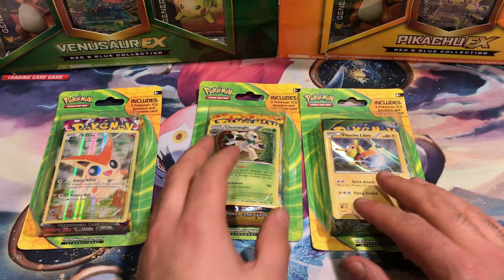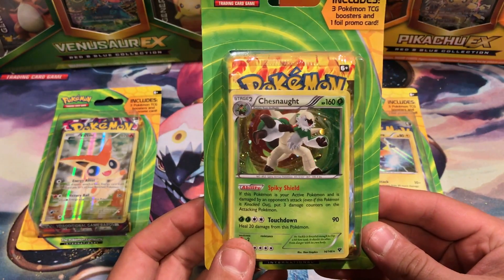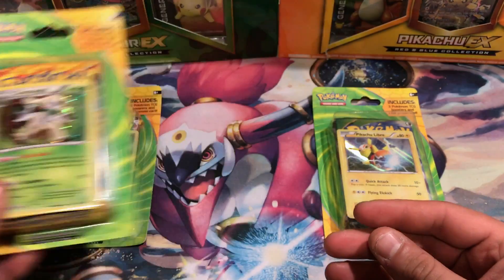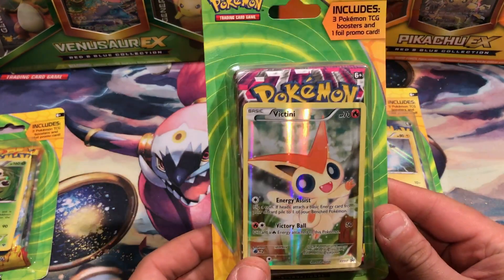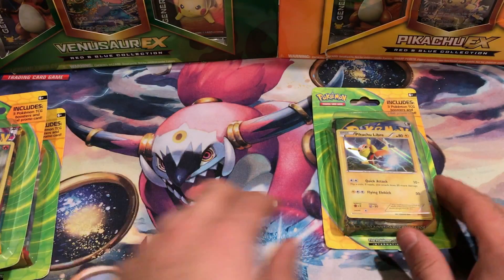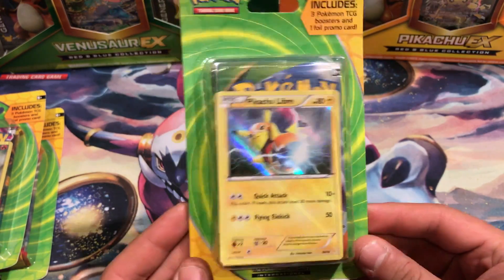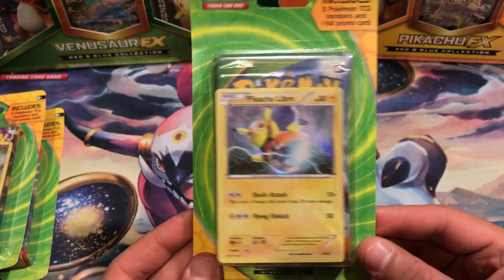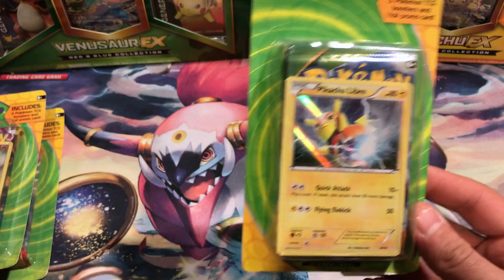The cards usually vary. These last ones that I picked up — this one has the X and Y Chesnaught. I'm not sure if that's the regular holo pattern or one of the promo holo patterns. This one has Victini from the Mythical Collection — I keep wanting to say Mystical because I've opened so many of those. And this one has Pikachu Libre from the Trainer Kit featuring Pikachu Libre and Suicune. I'm a huge wrestling fan, so I love this card.